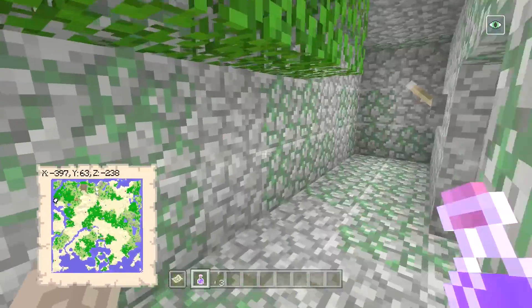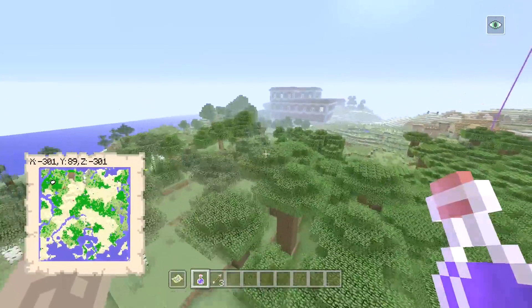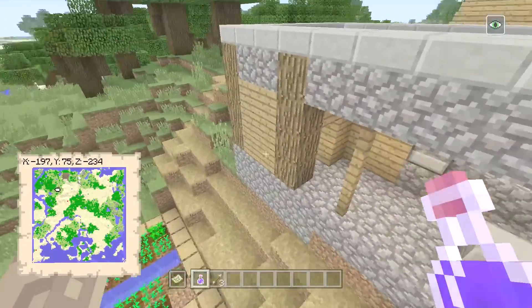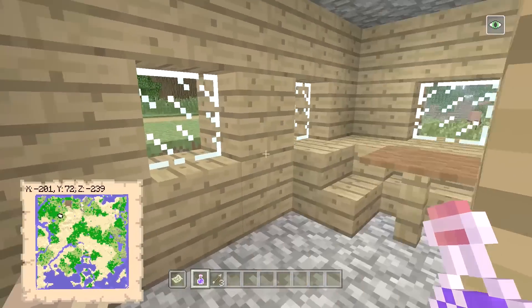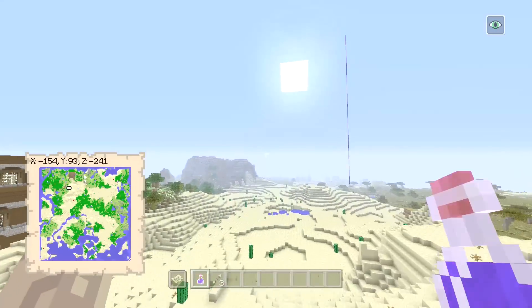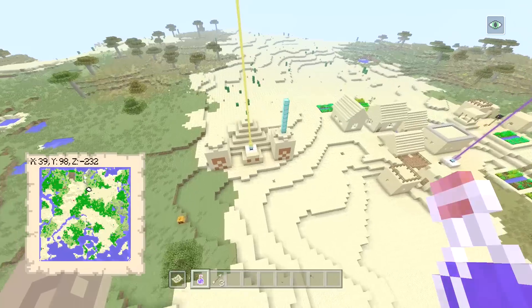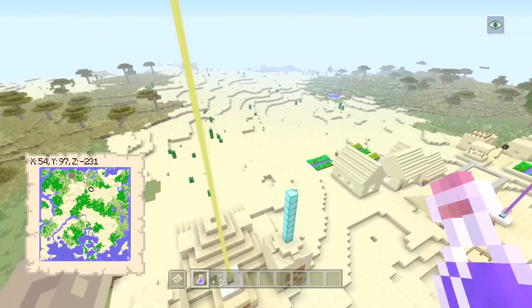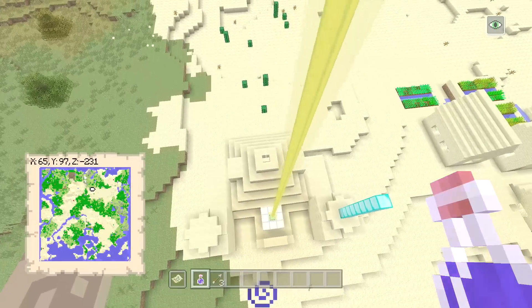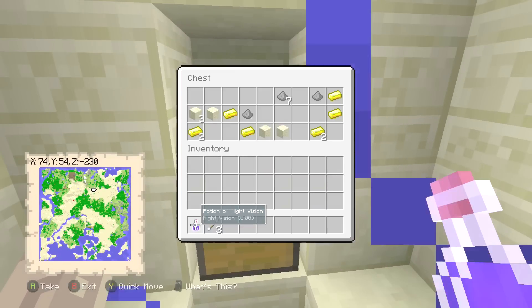The woodland mansion is over here — you can see it as a dark brown square on the map. Again, there are just villages everywhere, so many I can't show every single one. Some of the loot is okay — you get a saddle. I'm just blown away by how much stuff there is to find on this little classic seed. There's stuff everywhere — TNT, loads of gold.